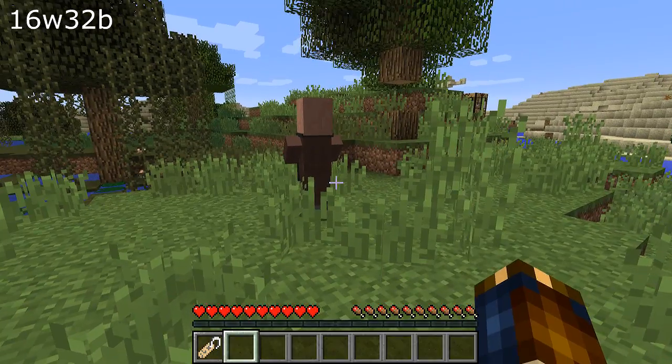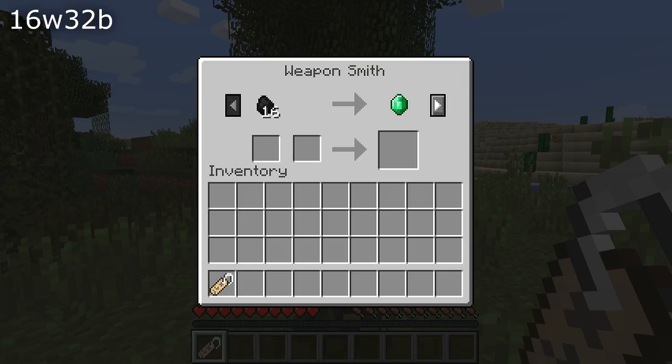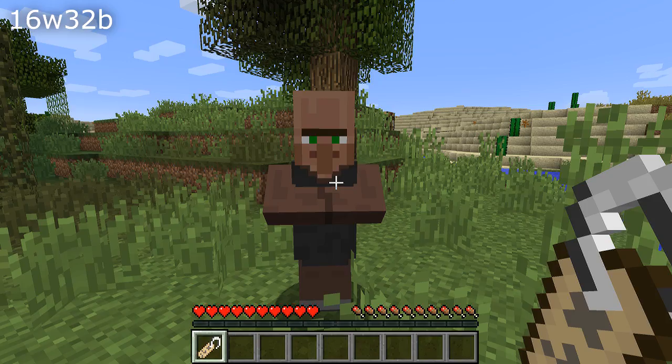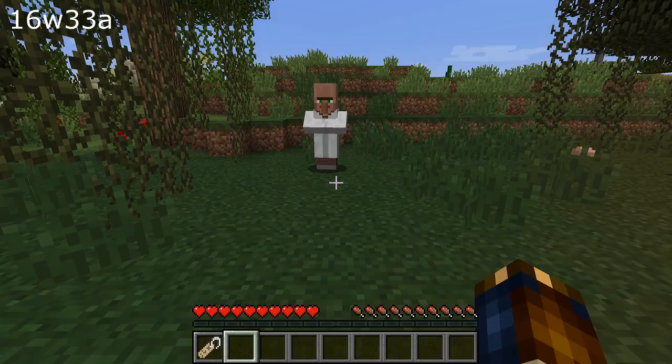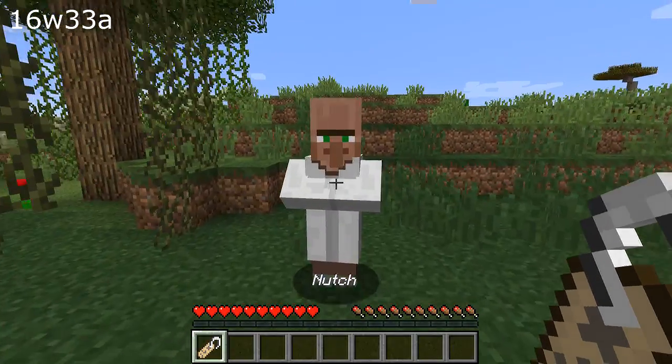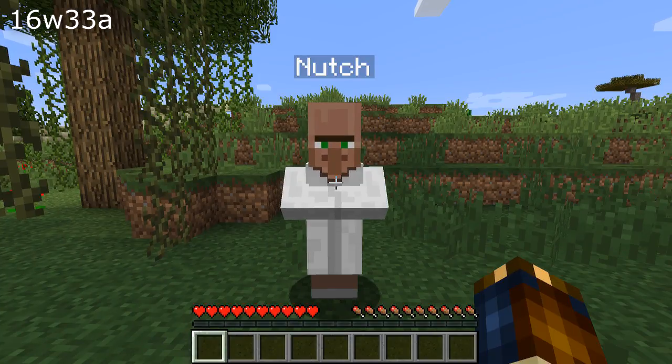Name tags wouldn't work on entities with a right-click ability. Most notably, you couldn't name a villager with a name tag — that is, if the villager was fully grown and without using workarounds like standing inside of a portal. Now that's fixed: just right-click with a name tag on a villager to name it.